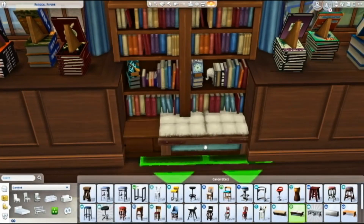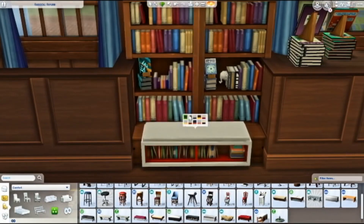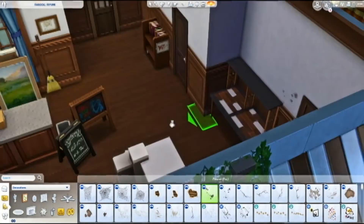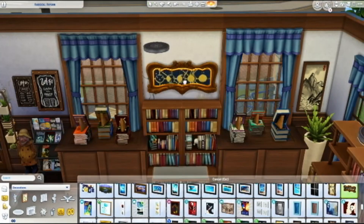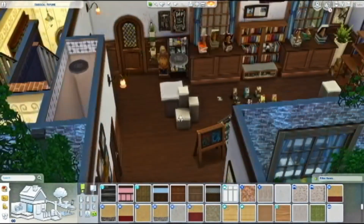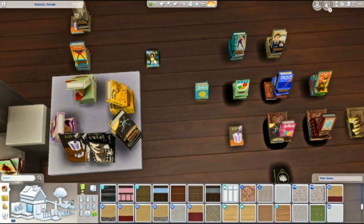I wind up putting ottomans along the bookshelves as places to sit down and read. I'm using this swatch from the City Living one and it looks so good because the wood actually matches — two woods from two different packs match. Thank you EA for having a matching swatch for once! That really helps because there are a lot of wood swatches that don't match other wood swatches, which can be annoying. This one matched so I'm happy about that.